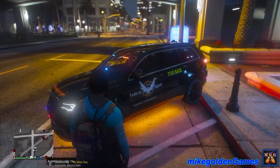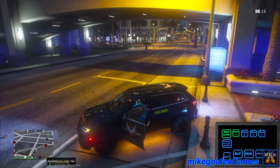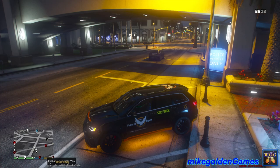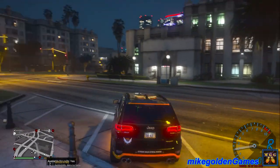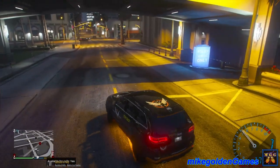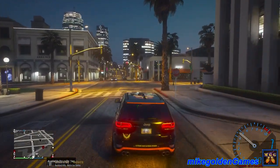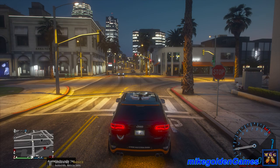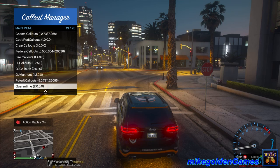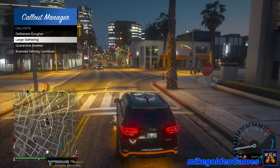I do have Corn Time Callouts installed. The first time I installed it, it wasn't working, so I just reinstalled it. I was having some texture losses right off the bat, and I went into the INI file for that mod and there were some files you could change that help it out a little bit. So we'll see — it doesn't seem like we're having texture loss currently. Let's open up the Corn Time Callouts menu and do a deliberate cougher — why not!